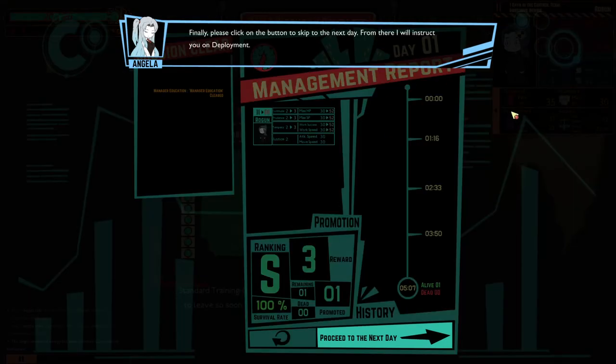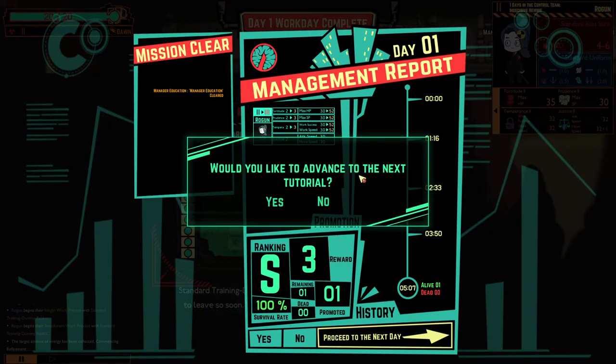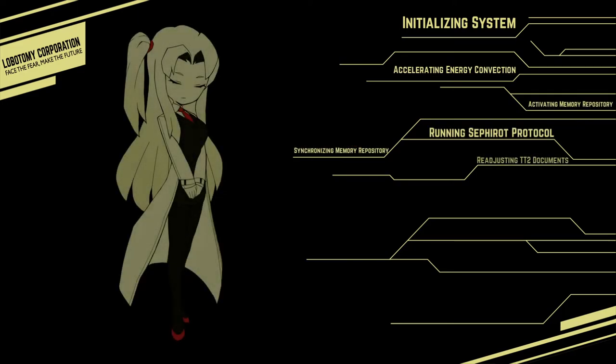However, if you retry you will also lose any abnormality observations, PE boxes, extracted ego equipment, and promotions earned. Finally, click on the button to skip to the next day. From there, I will instruct you on deployment. Proceed to the next day. Would you like to advance to the next tutorial? Yes please. Good, good, good.